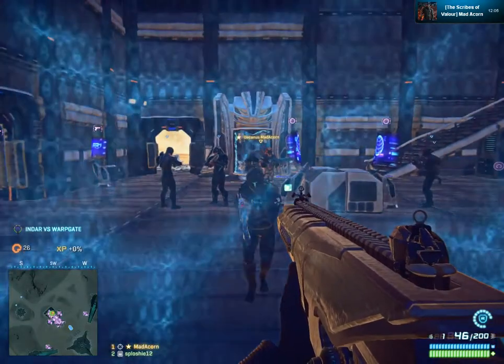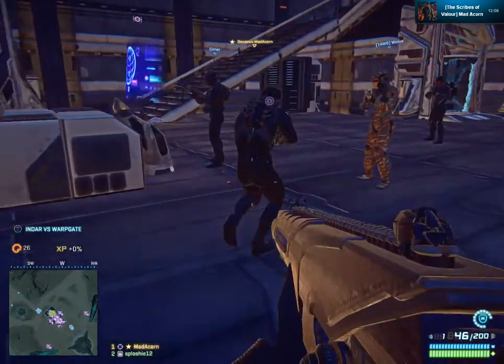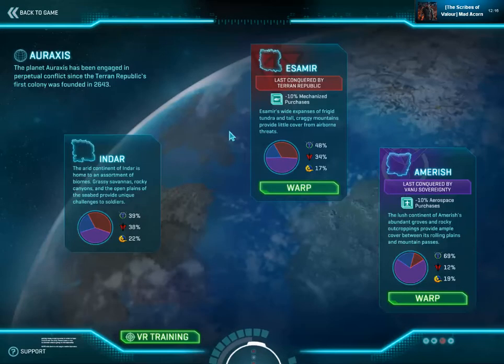Welcome to Planetside 2. I'll inform you about the game's history and backstory. Over to this warp gate. The planet is called Auraxis. The planet Auraxis has been engaged in conflict since the Terran Republic established a colony in the 27th century, more specifically 2643.